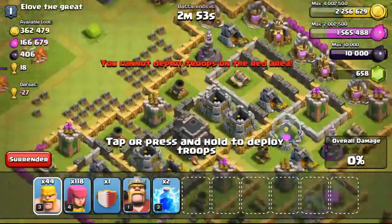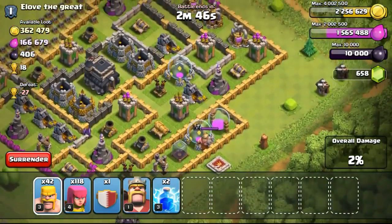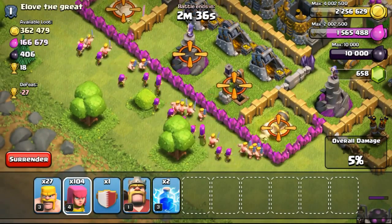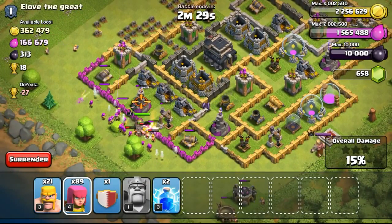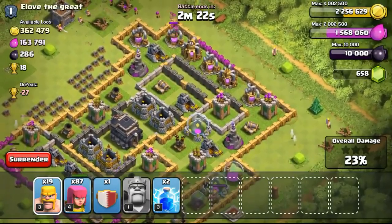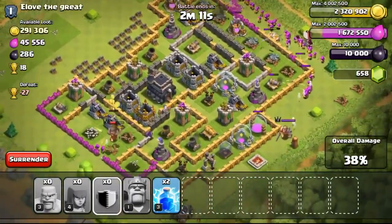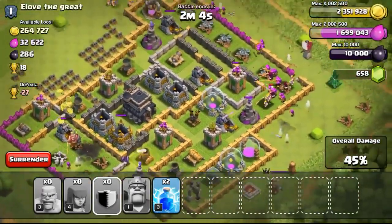A lot of you guys have been asking how I find these huge resource bases to attack — like 300,000, 400,000, 200,000 gold. First of all, this entire video is taken from a one-day full-day gameplay. It's not 20 or 30 minutes — I just keep searching for many hours, and then once I find a good raid I start recording. There's no point showing 12 hours of me searching unless I'm doing a Twitch stream, and I don't have time for live streaming right now.